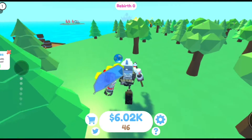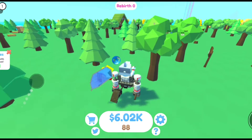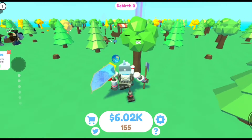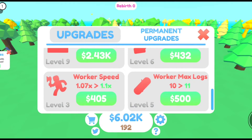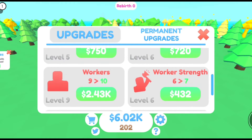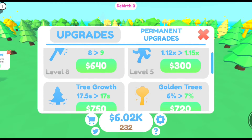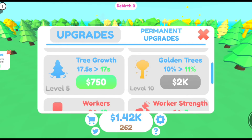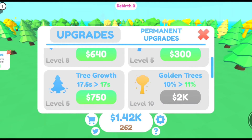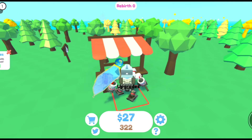We're almost there to rebirth but I want to level up everything first. Workers are pretty expensive so let's get the golden tree percentage and tree growth, and I'll upgrade the strength of my axe.